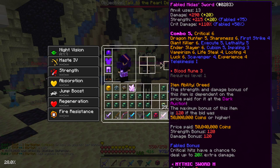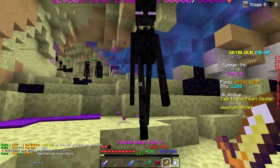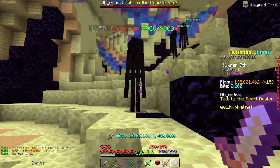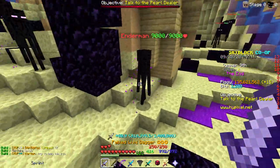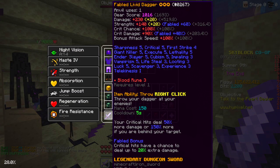One more thing I wanted to show is this compared to a Midas. Here's a fabled Midas at 50 mil — best enchant in the game. 300k, 300k, 400k. Now Livid Dagger: 700k. So yeah, basically the sword is insane.